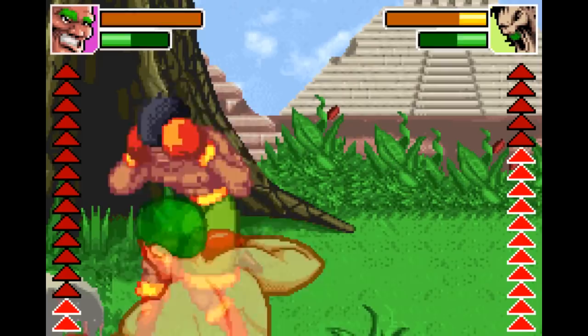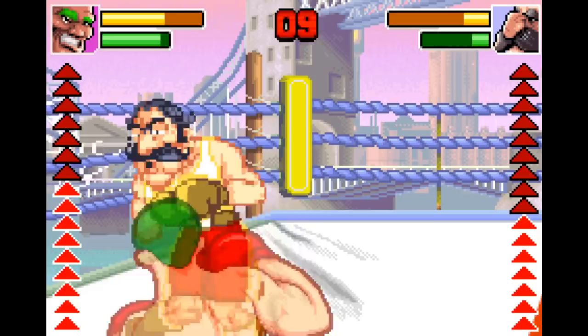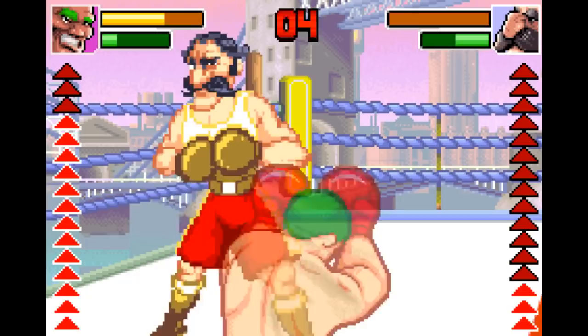The controls are pretty intuitive. B throws a left and A throws a right, and you hold a direction on the d-pad to dictate how you want the punch to be thrown. For instance, pressing B while holding left will throw a left hook, or pressing up with a punch button will do a huge uppercut with either the left or right hand.